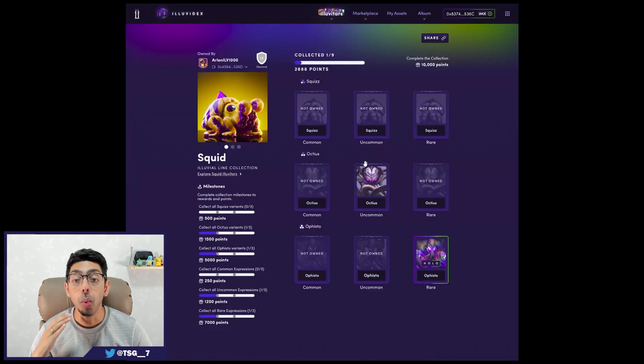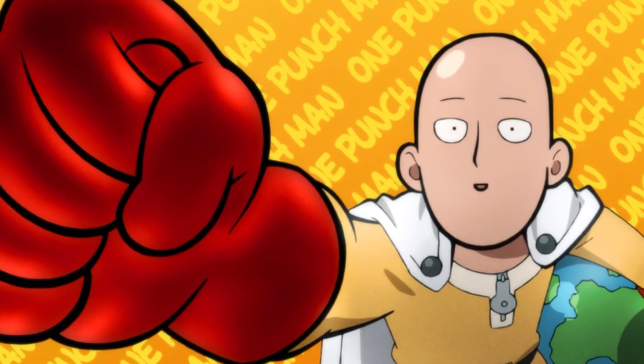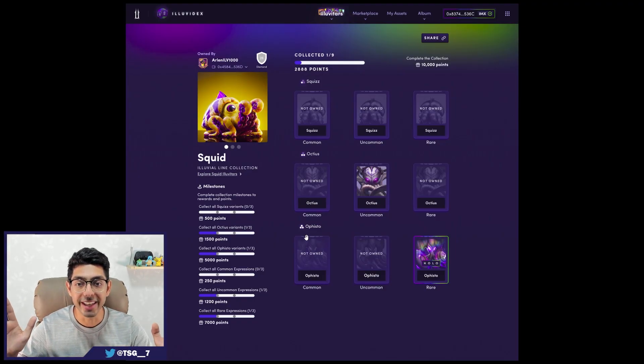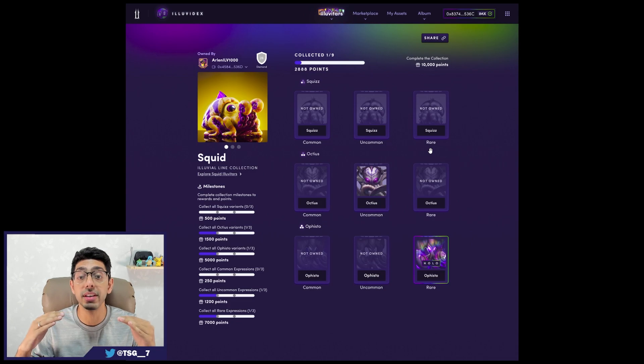Diving in a little bit deeper, what can we see on this page? What we've got here on the Squiz collection page is the common, uncommon, and rare version of Squiz, Octius, and Ophisto. Ophisto is one hell of a name — it sounds a little bit wrong, but let's go with it. So right now we can see the common, uncommon, and rare.